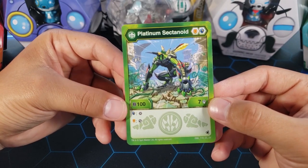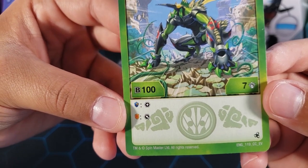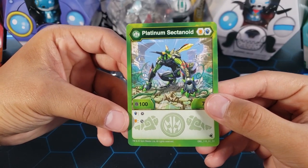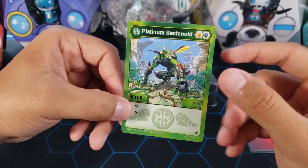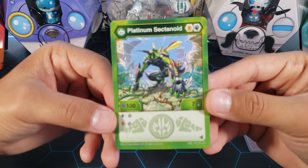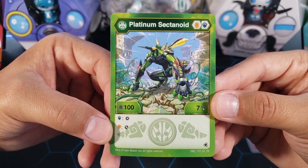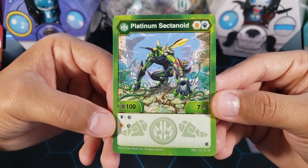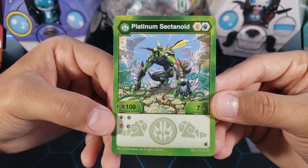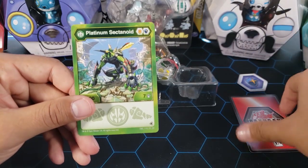It has a couple of abilities. If you land on the magic shield you get the plus core ability — you get to grab a core from the field and attach it to the Sectanoid, so you'll have two cores. If you land on the regular shield you get the steal ability — you take away your opponent's Bakugan's core and attach it to Sectanoid. You literally steal their core. So you have the option of different strategies. It would be cool if it had a flame fist given the high damage.